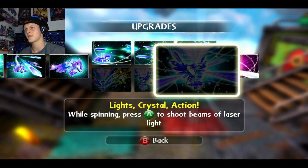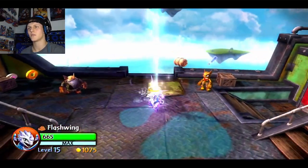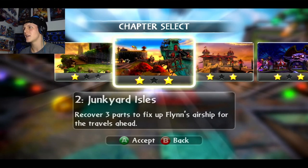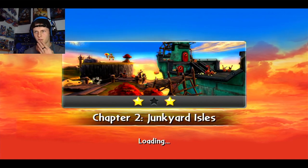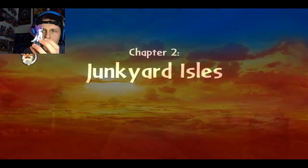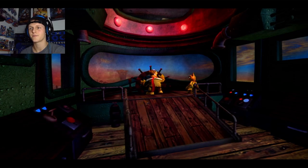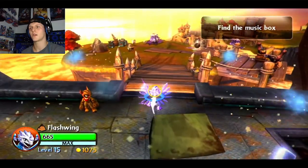It might be a little hard on this controller to do that. We are going to do like the second level because that one has a good amount of combat, and then we can do an arena battle. I'm going to switch back and forth between these two. This is my Light Core Flashwing — probably my favorite design of Flashwing. Her face looks totally different from her Series 1. I know she has Jade Flashwing around here somewhere.